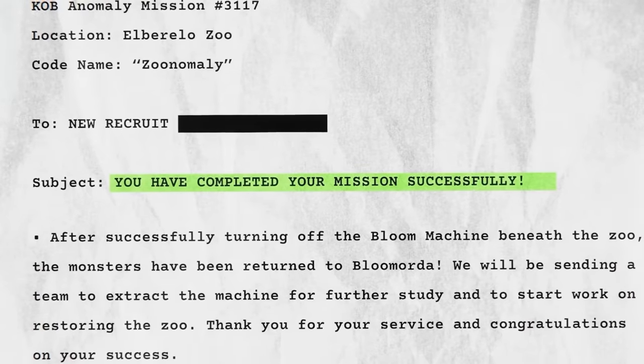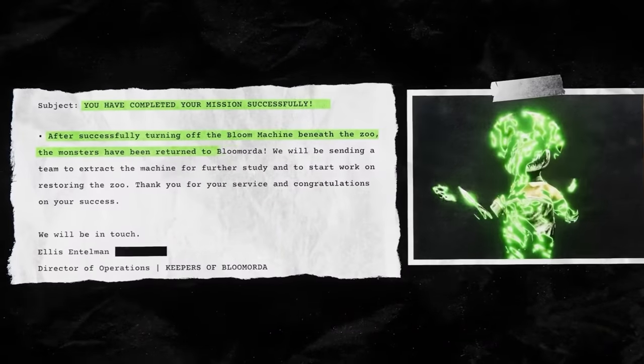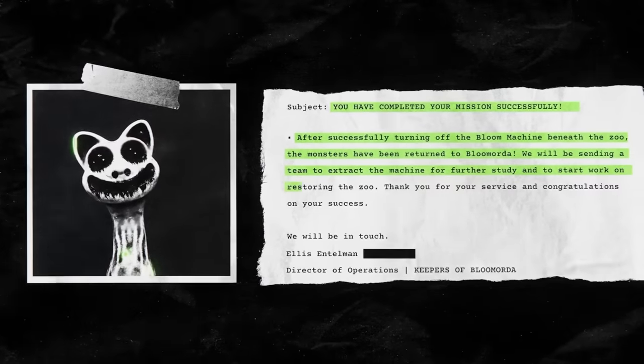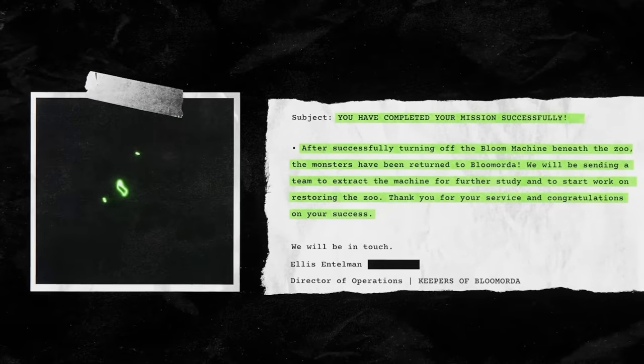They then unlocked the large doors and completed their mission. After successfully turning off the Bloom machine beneath the zoo, the monsters have been returned to Blue Mortar. A team will be sent to extract the machine for further study and to start work on restoring the zoo. Thank you for your service and congratulations on your success — we will be in touch.